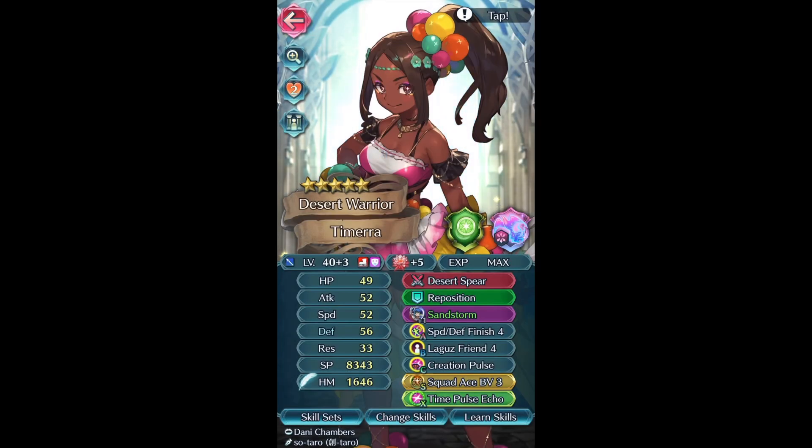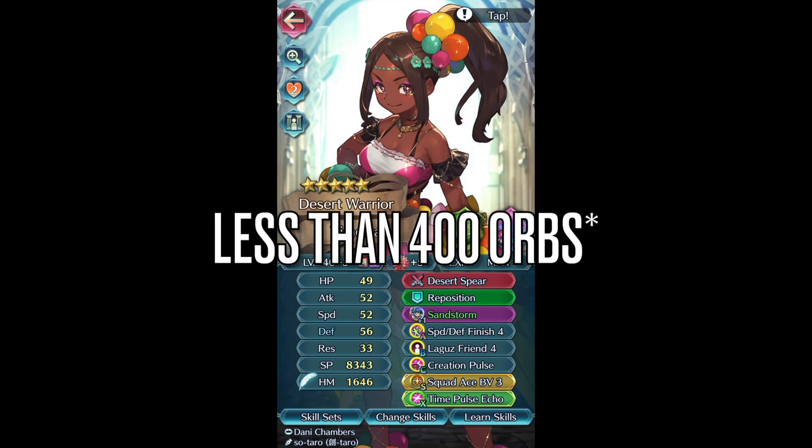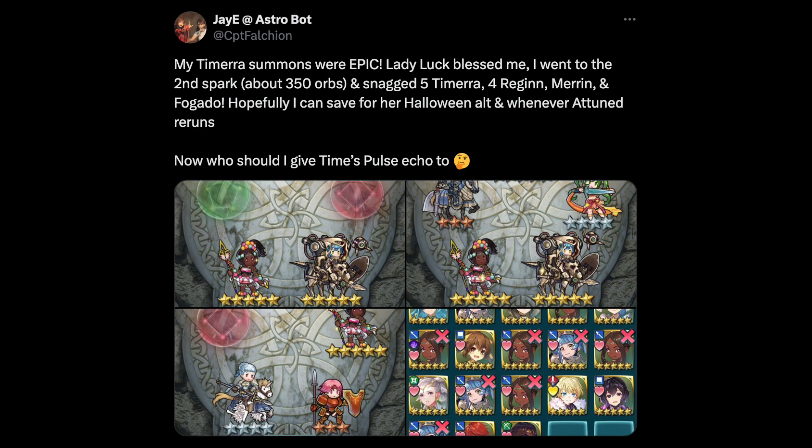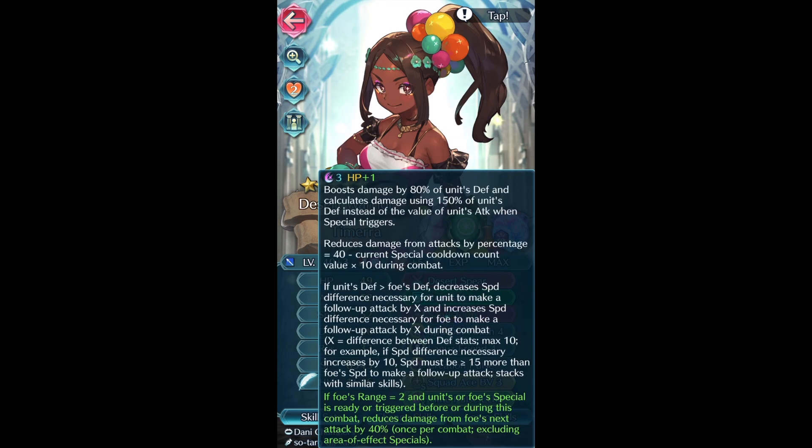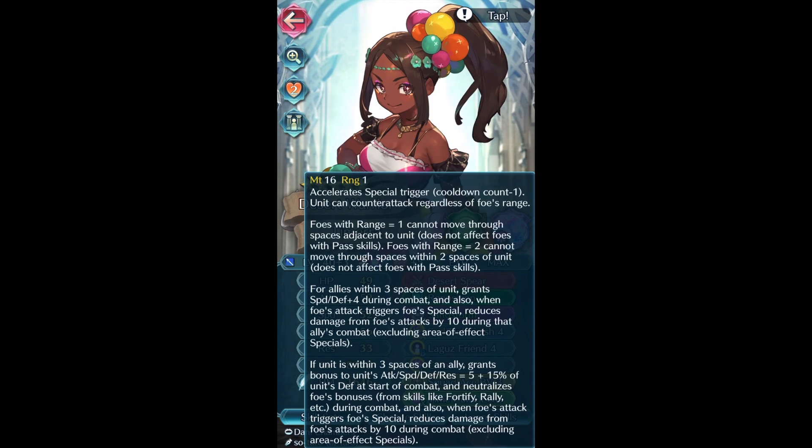Her base version released recently and I got really really lucky - I got five or four copies in less than 300 orbs, which is really really good. The game rewarded me for being such a big Tamara fan. This alt - well it's her base version - is still top five to top ten infantry unit in the game. She really relies on her special, which is one weakness, but sandstorm is super good and once she triggers it she can pretty much kill anything. She helps against stuff like Brave Felix, and Tamara being able to stop buffs is really helpful, along with the bulwark effect to stop Celica ring shenanigans.